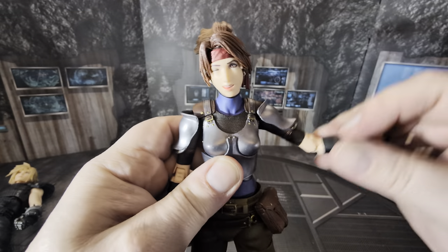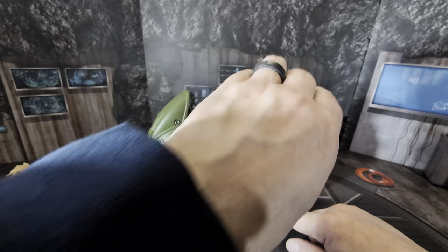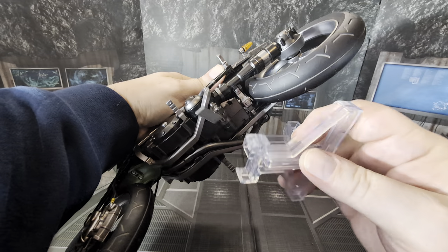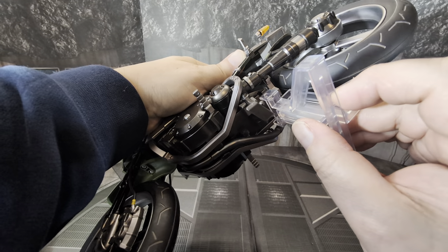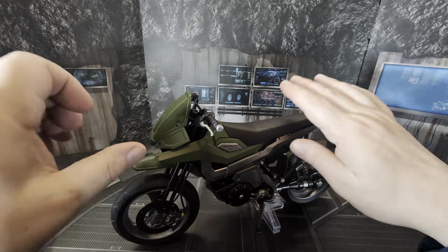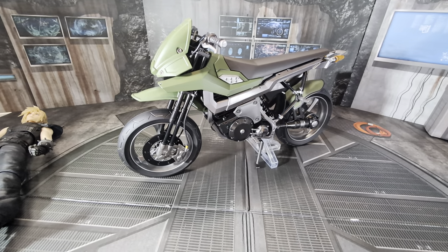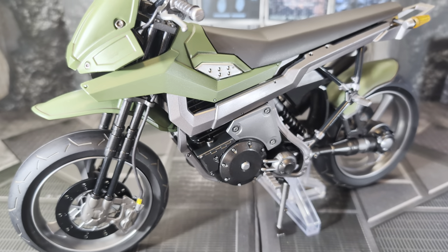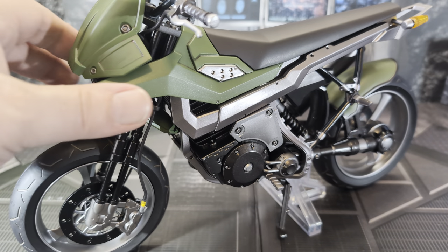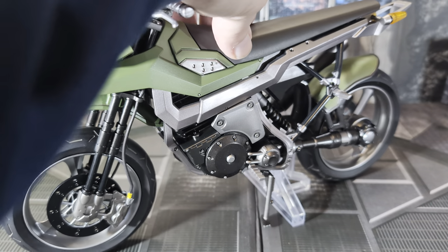Here's how the bike stand works: you have to have the kickstand down, and then that clear piece plugs in right there. This really makes sure the bike won't fall over. The kickstand does work on its own, but if you have figure weight on the bike or your display area gets jostled, it could fall. With that stand in place, it's not going anywhere.